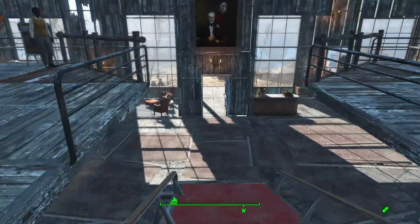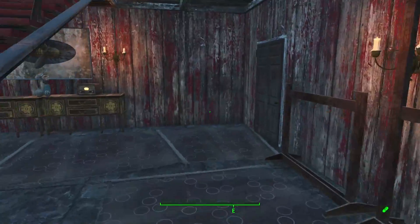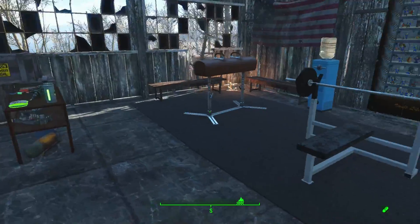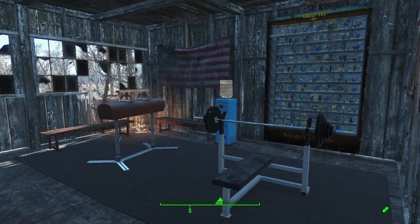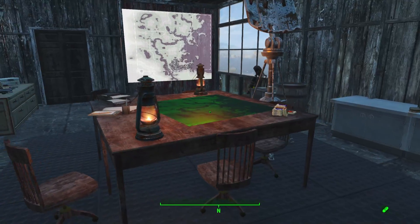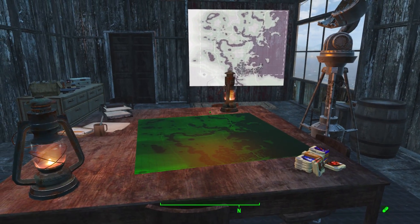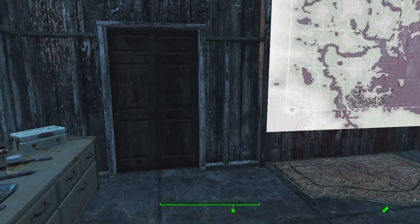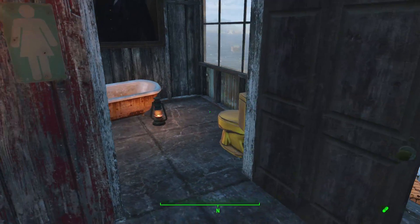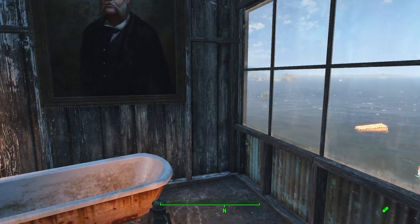Going back down to the stairs, under here we're starting to get a little bit more modern. We've got what I call the war room - you can do some training, you can do some guns, and you can plan your stuff. I don't know what they're planning. And here we've got the soft gold toilet, so you know they're rich.